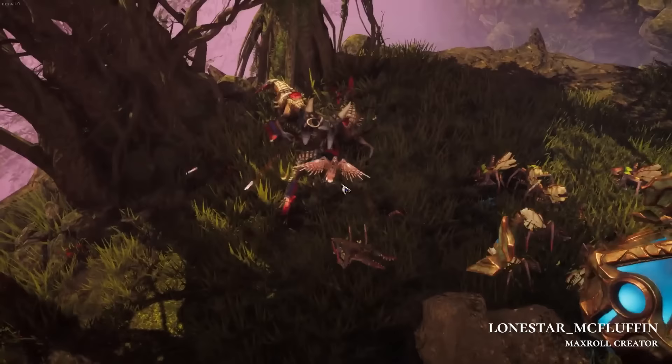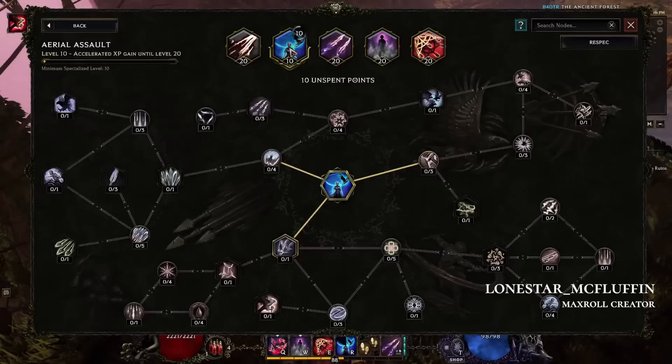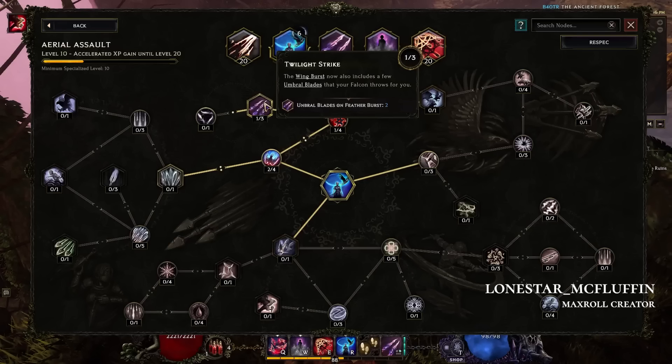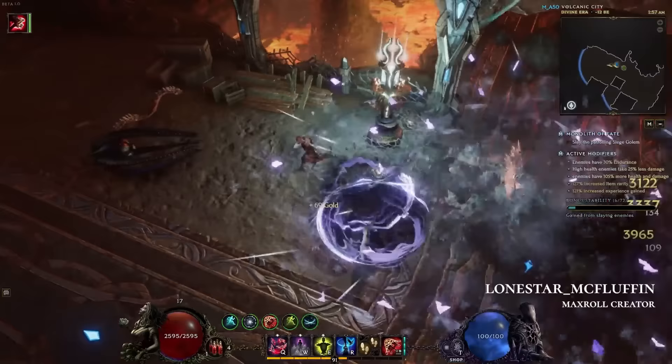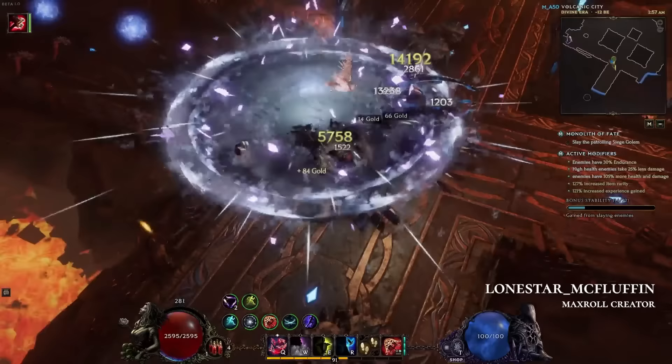Are there big things we can change on this skill for a different interaction? Absolutely. If we take the Twilight Strike node, we get access to Umbral Blades, which can throw out blades at the same time the feathers are thrown, and those can apply Shadow Daggers. On top of that, Aerial Assault itself has a node that allows additional Shadow Daggers to be thrown out for even more damage. This gives us a way to play a Shadow Dagger build using the Falcon instead of the typical Blade Dancer, with tons of customization even in that small portion of the skill tree.